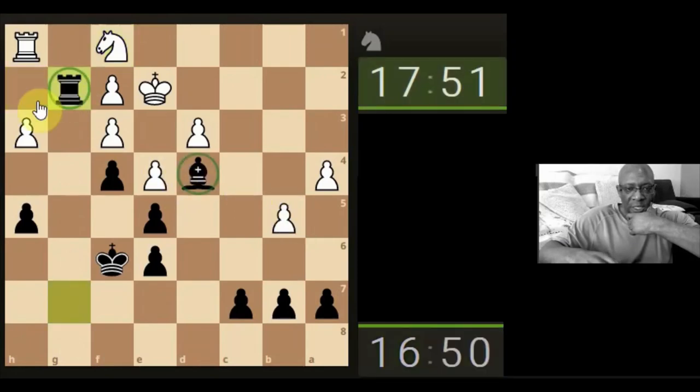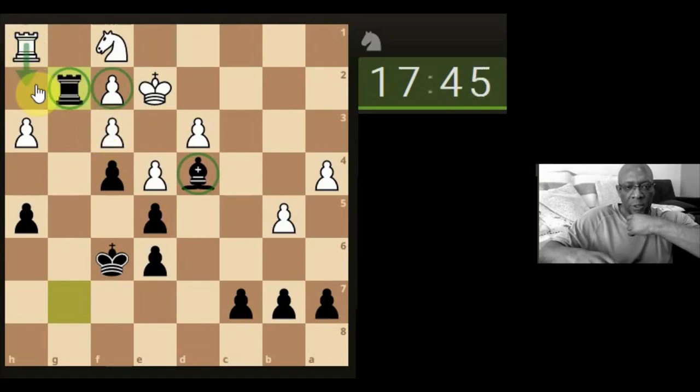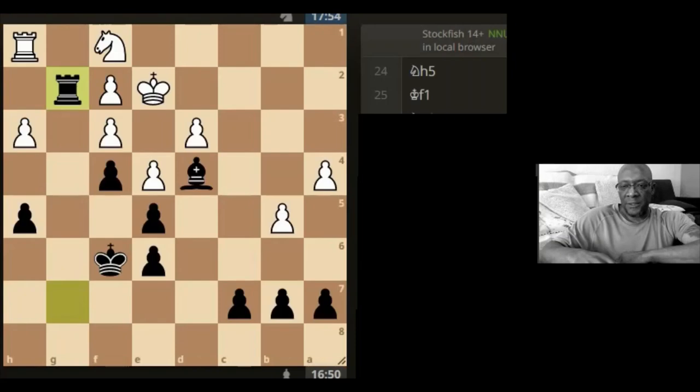We've got the bishop and the rook on the pawn. The rook can come to defend, actually, because it could come here. He's still in the game — just bring your rook here, let's keep playing. Positionally, I'm going to claim victory on this one. I won't class this one as a draw, but we'll see. Let's take a look at the analysis.